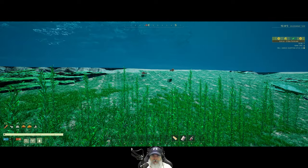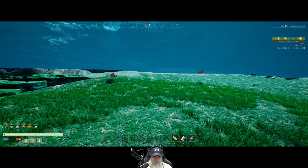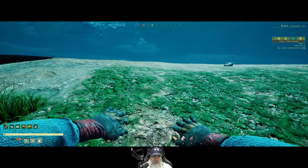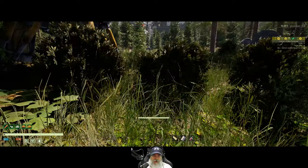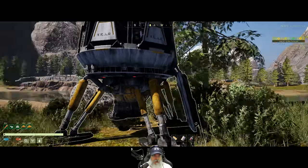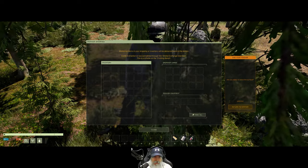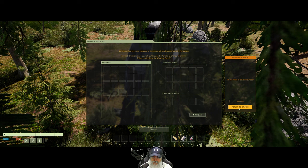I thought about investing some points into the thing that calls the drop ship to you, but I don't know that that makes a whole lot of sense in our open world playthrough, because it's not my intention to do a lot of missions. Really the only reason we're doing this mission is to open up the passageway. Let's hop in here — we don't have anything with us so let's return to station.